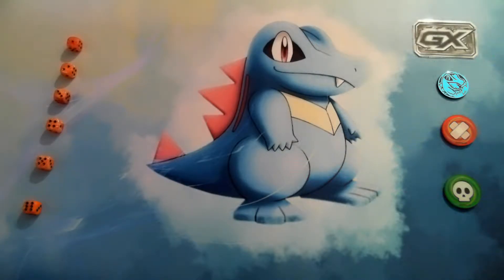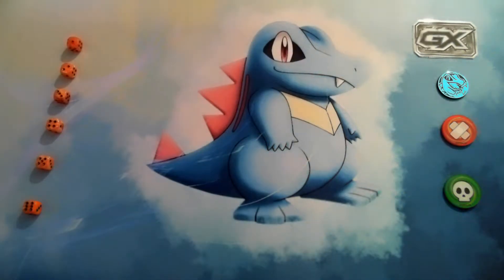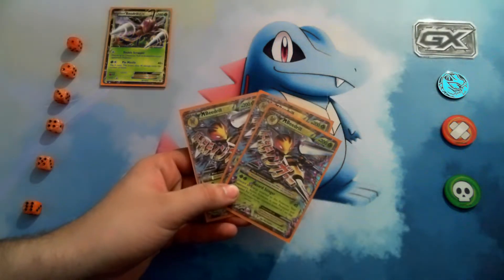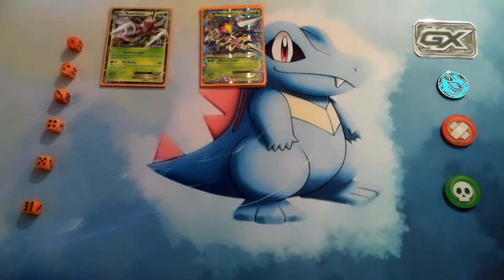What I run is a Mega Beedrill EX deck. I have three Beedrill EX — it's not that useful unless you're going against a Dark Garbodor, where the Double Scrapper ability is really useful to unblock abilities. Then I run three Mega Beedrill EX with the Hazard Stinger attack. What you do is discard your energy and it does 40 damage — it poisons and paralyzes your opponent's Pokémon. Instead of one damage counter per poison turn, it's 40 damage, so you really rack up damage in the long run.